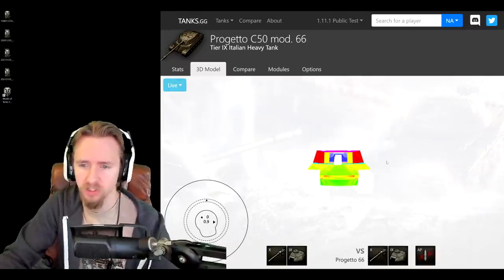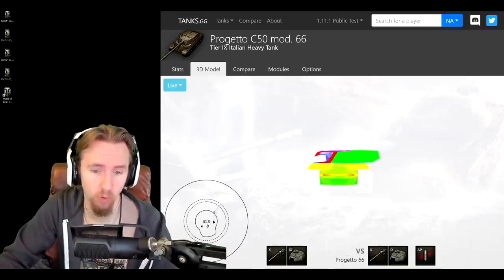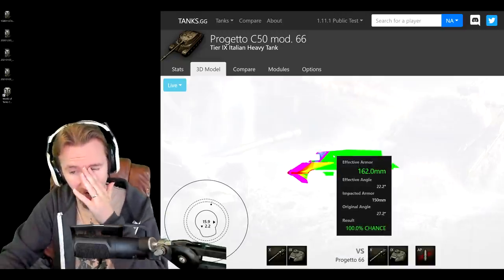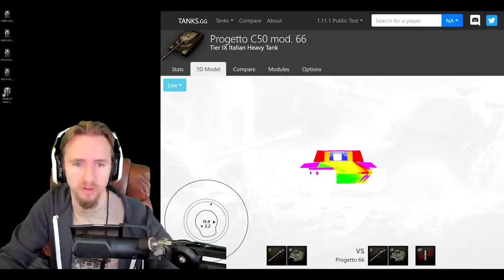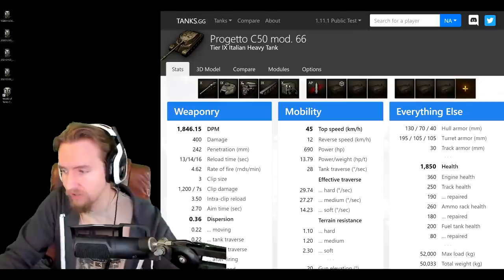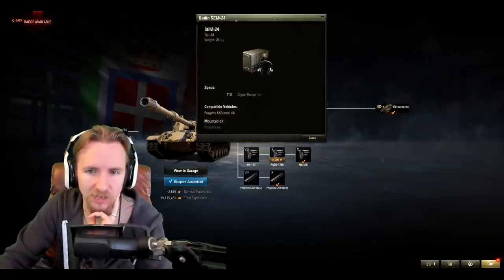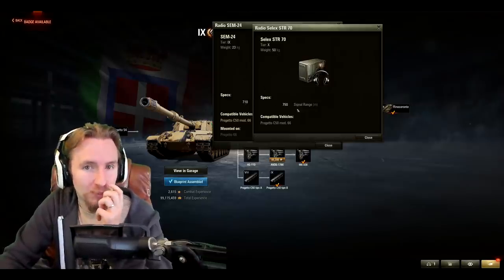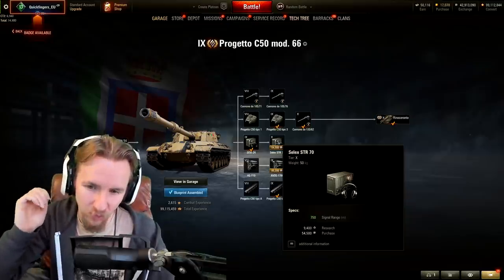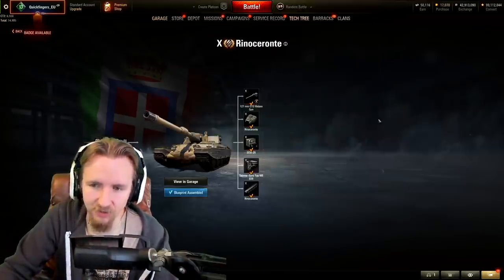Without gun depression the turret armor is about 230mm - decent against tier 7s and 8s, but this vehicle really wants to be on a ridge line using gun depression. The side profile is terrible on both hull and turret, but 70mm of side armor means it can still side-scrape with that upper hull issue around corners. All in all, this looks like the saving grace of the Italian auto-reloading heavy branch. At tier 7 and 8 this line looked pretty poor, but at tier 9 I'm really looking forward to this tank.